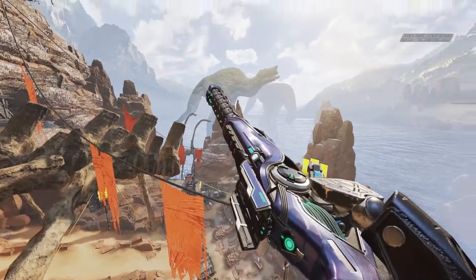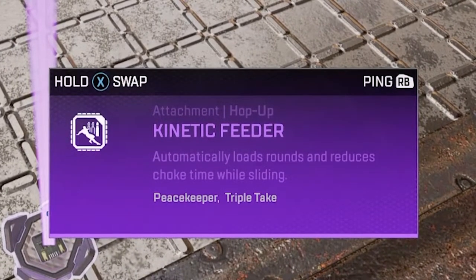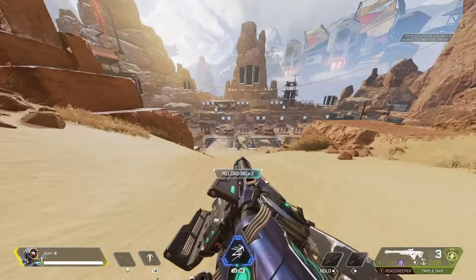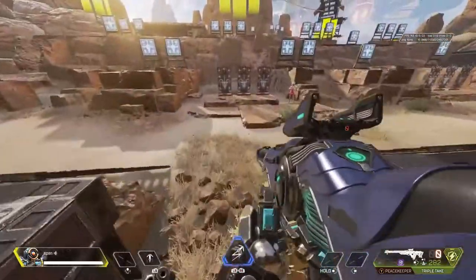The Kinetic Loader has two features. It automatically reloads rounds while sliding and it reduces choke time while sliding. When you're sliding, the Triple Take or Peacekeeper will automatically reload rounds slowly as you slide. Because the Triple Take takes three bullets to shoot one time, it reloads three bullets rather than one.